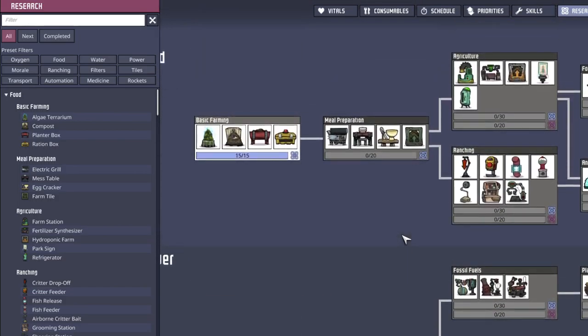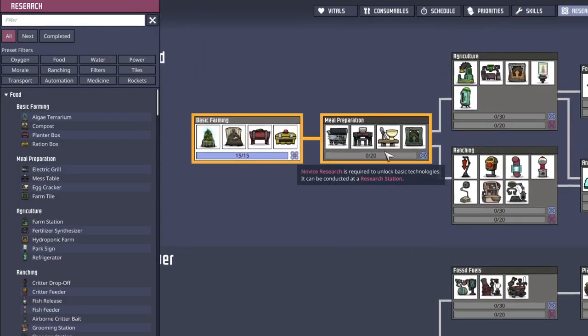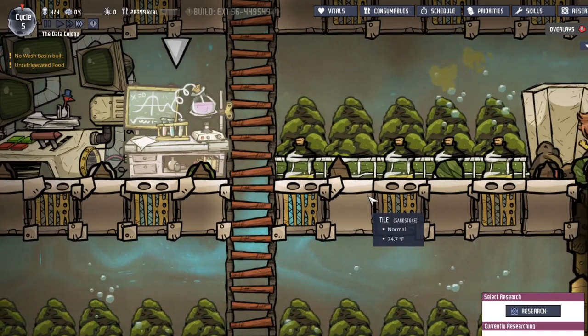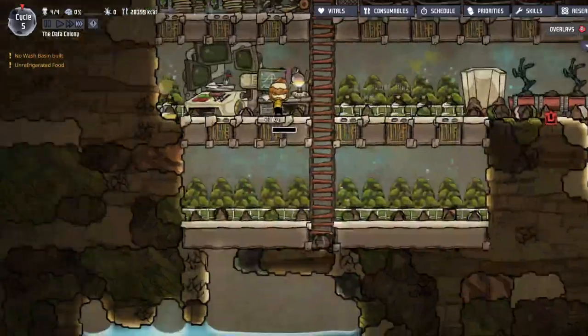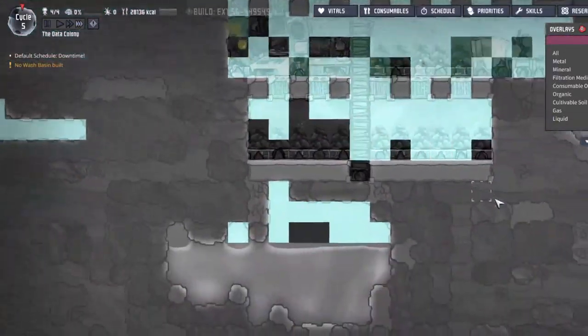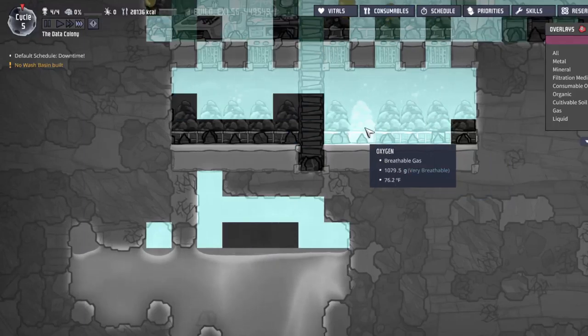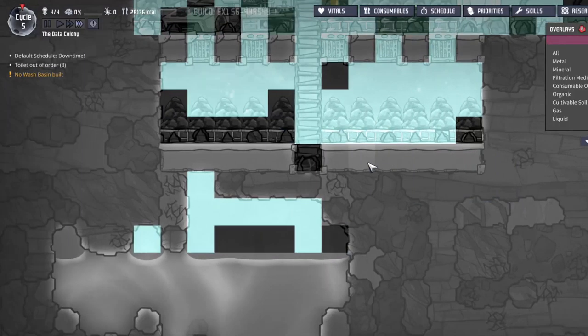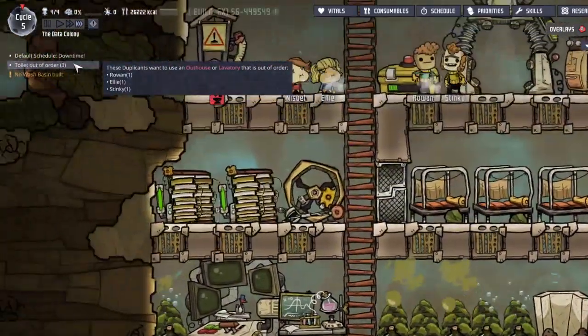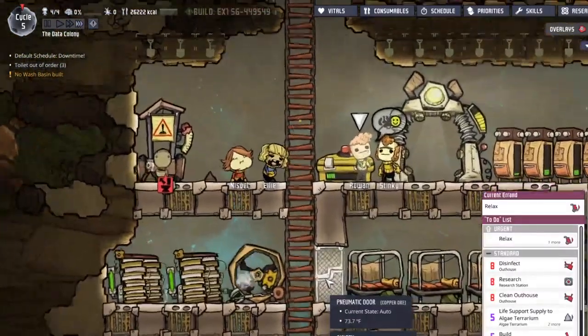Internal combustion for sure, and then meal preparation — oh wait, I can't just queue it up. Let's check on that carbon dioxide — well, it's getting better I guess. Toilet out of order.